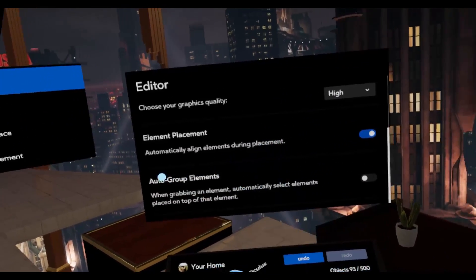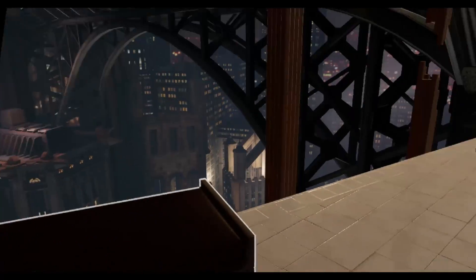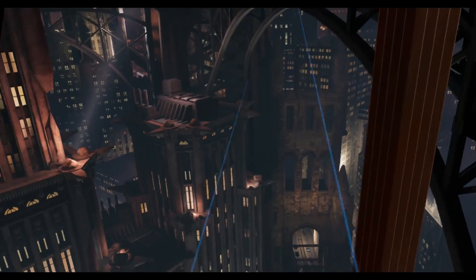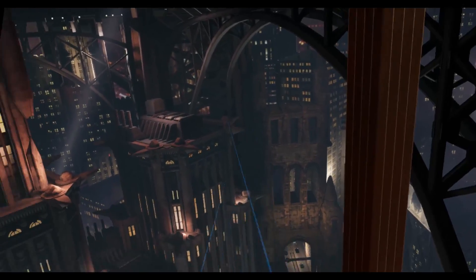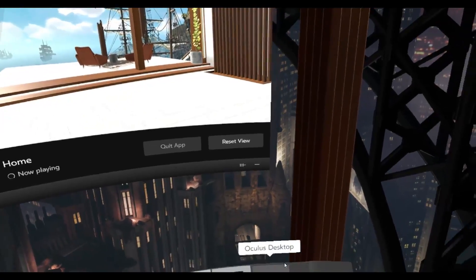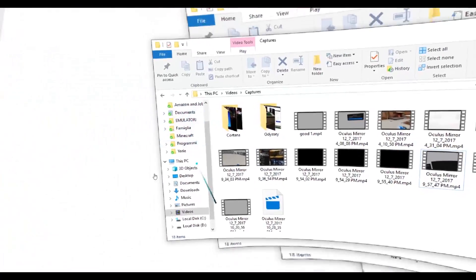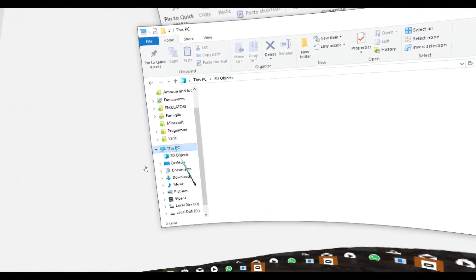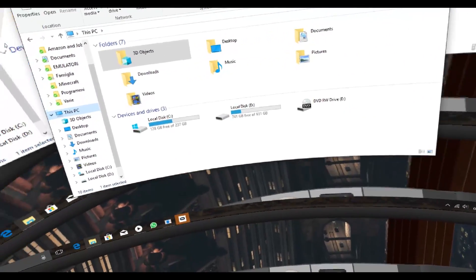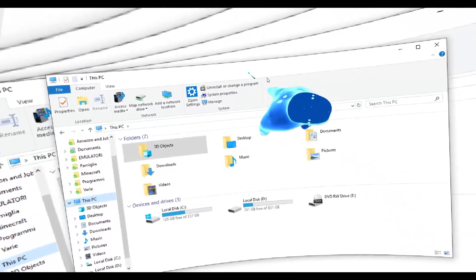We have graphic, environment, placement, and group options, but we're gonna skip that because the most important thing for me right now is this — we finally have the desktop! Sorry for the VR inception. We actually have the desktop, so we can use finally every app in VR, and that creates real multitasking.